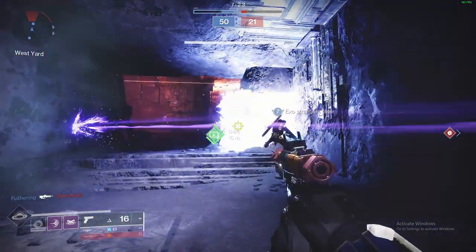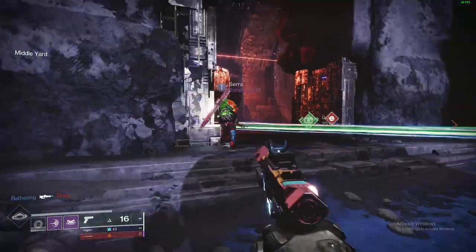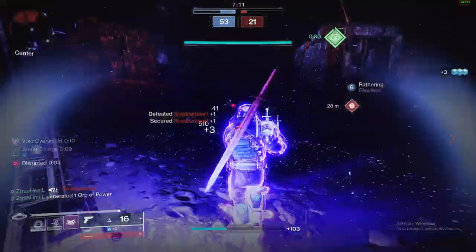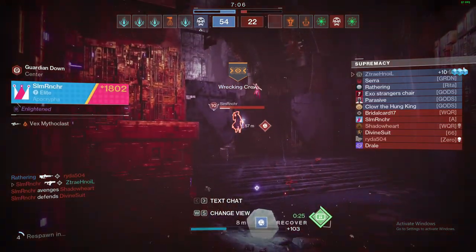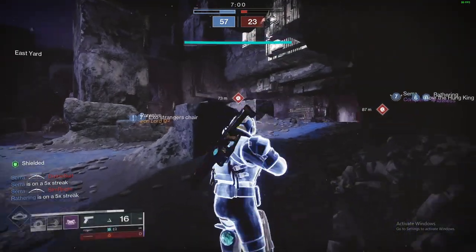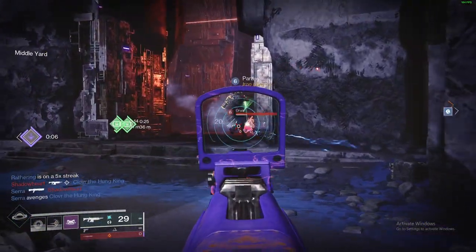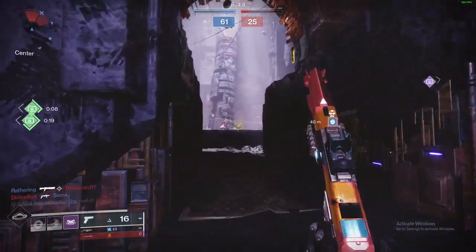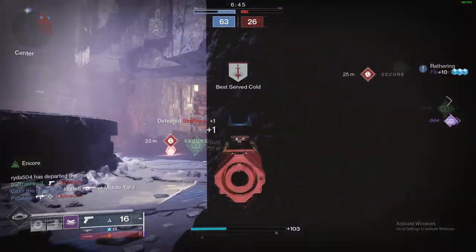You want range barrels and range mags. In terms of perks, the first perk in the left column you should always keep is any roll with Encore that pairs with a damage perk and/or Rangefinder. Secondarily, if you get a Perpetual Motion roll, you really want Rangefinder as the accompanying perk — Perpetual Motion with a damage perk may be nice for aggressive playstyles, but it's going to lose out in consistency to other sidearms like Traveler's Chosen and Drang. You want that combination of accuracy and consistency, or accuracy and damage — you can't just go for damage and aggression or you'll lose the range war.